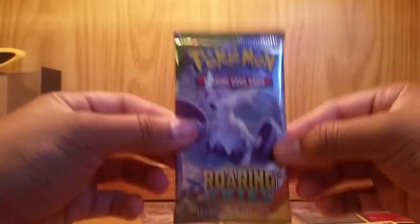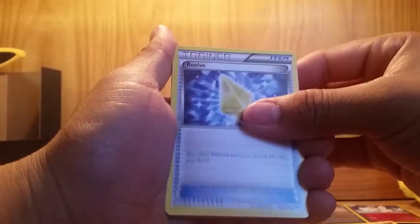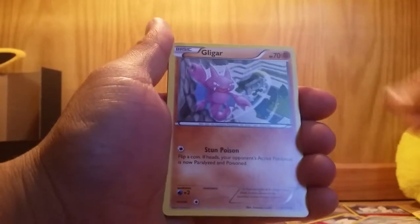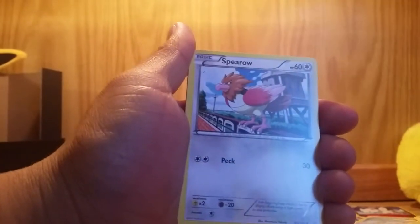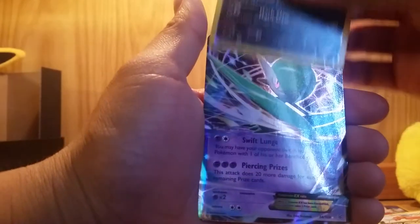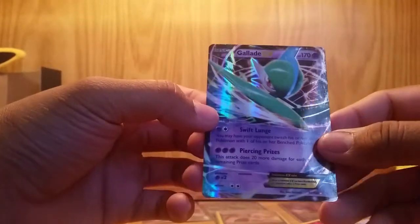Last booster pack — can we get an EX or possibly a secret rare? We'll find out. I already know we got something. Let's do the card trick. We have a Revive, Togetic, Healing Scarf, Bagon, Binacle, Gligar, Meowth, Spearow, reverse holo Absol — and Gallade EX! Wow, that's a really nice card. I already have it but just pulling an EX in general just makes your day. Let me sleeve that up.